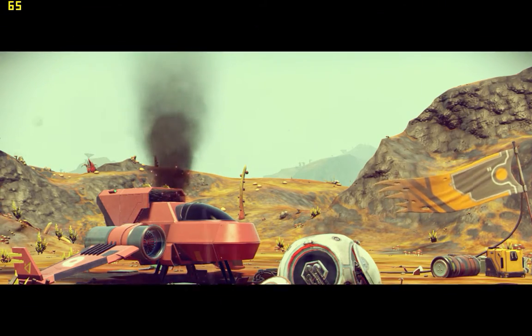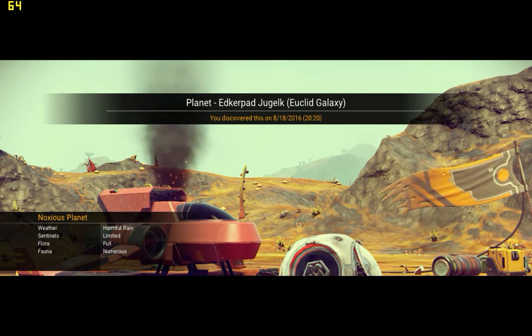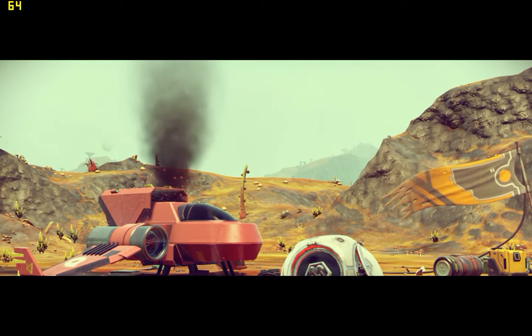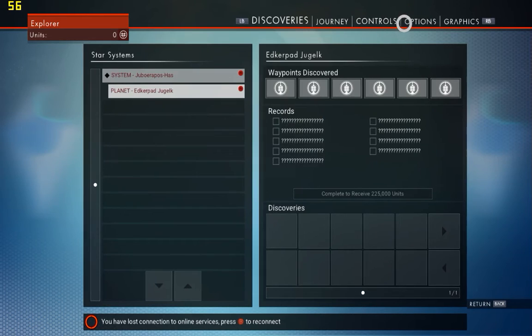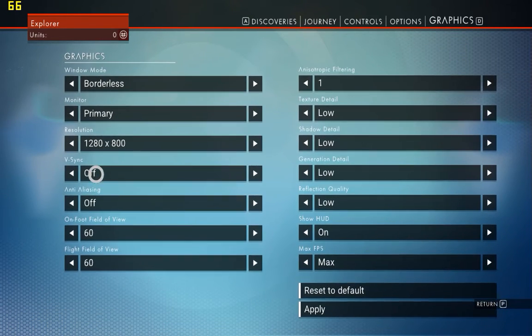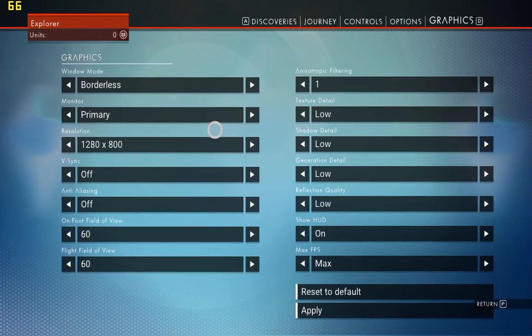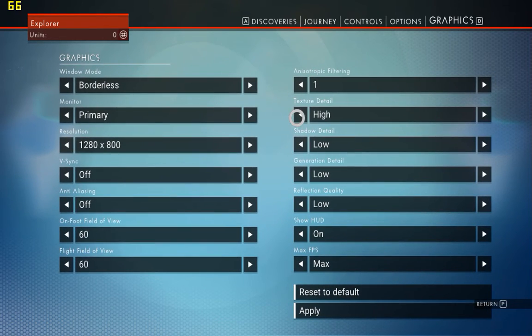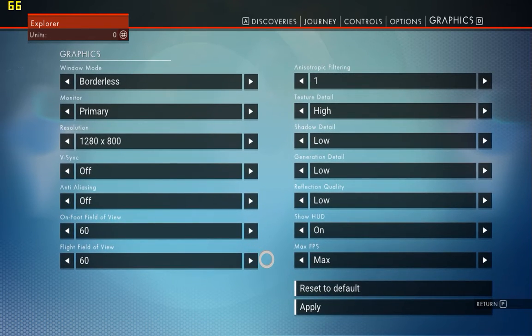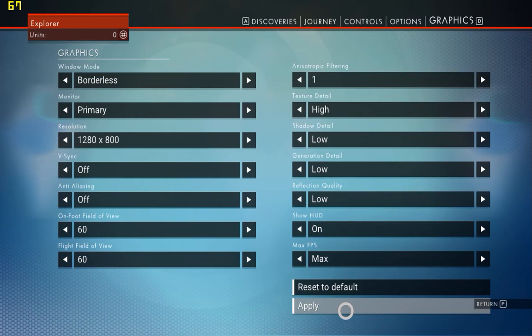Okay, let's get to the start menu. You're gonna go here to Graphics and just set everything to Low — that's what I do and it runs fine. If you want you can leave it on High, it's really up to you. Just copy the settings I have and it should be good to go.